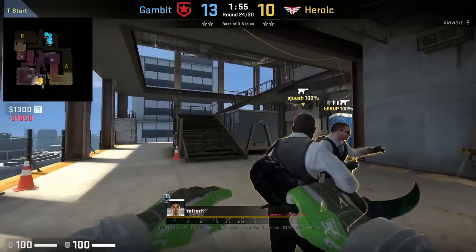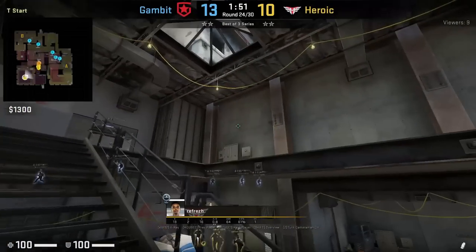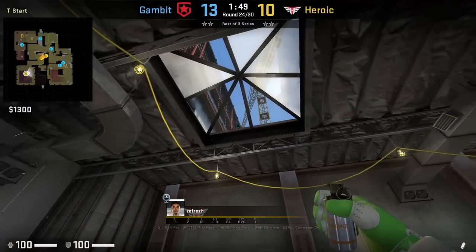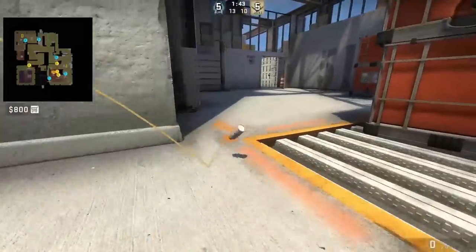I love the molly as well, Kadian. Refresh smokes left A site from stairs: he breaks the windows, positions left of this pillar, then gets on the rails while standing, aims at this part of the building, then left click throw. Heroic will use this smoke to rush A.